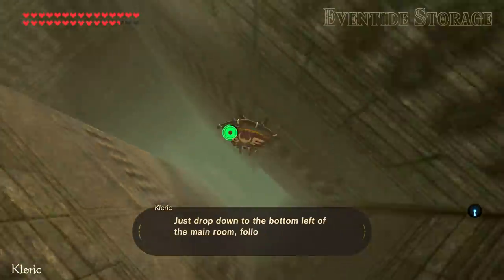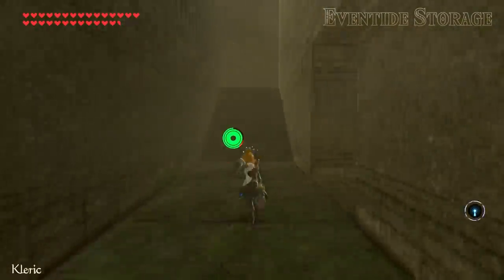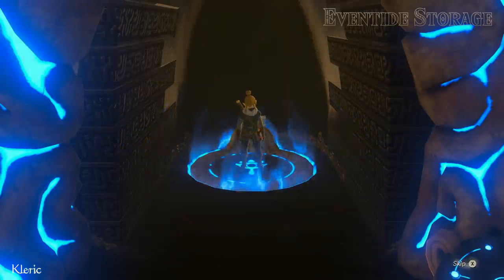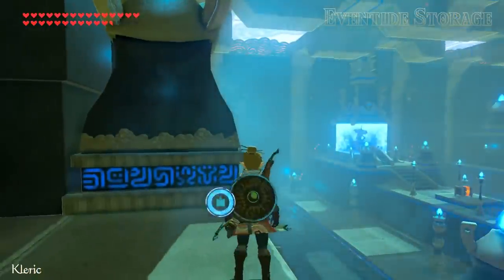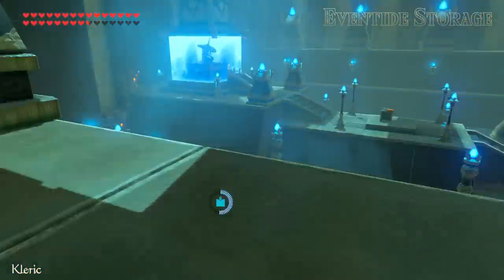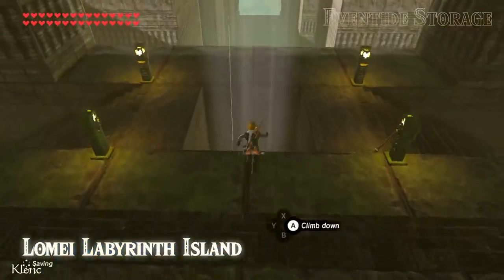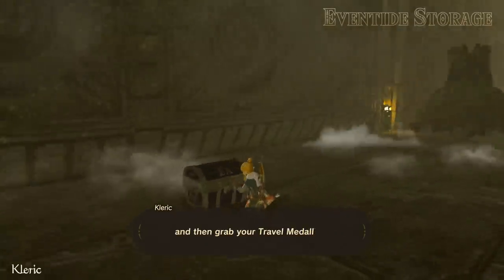Just drop down to the bottom left of the main room, follow this path to complete the maze, and enter the shrine. Complete the shrine as normal, and then the basement to the maze will be open. Drop down, go to the end, and grab your travel medallion.